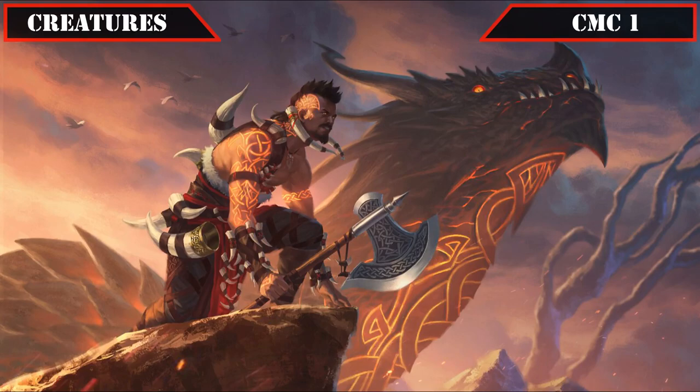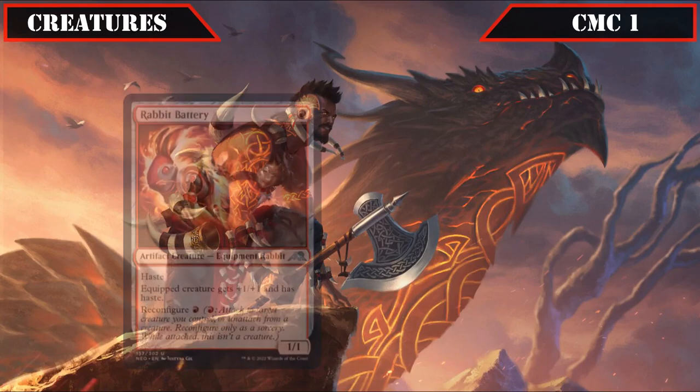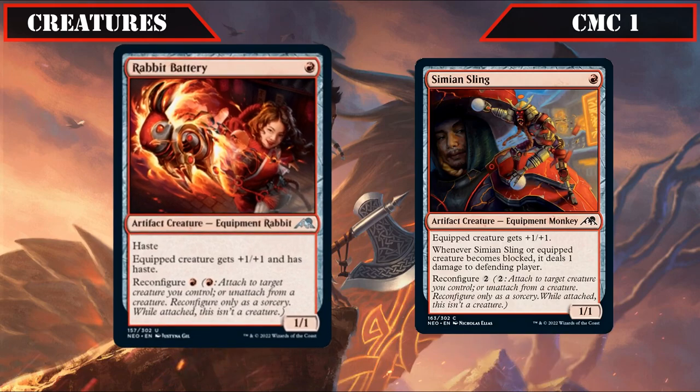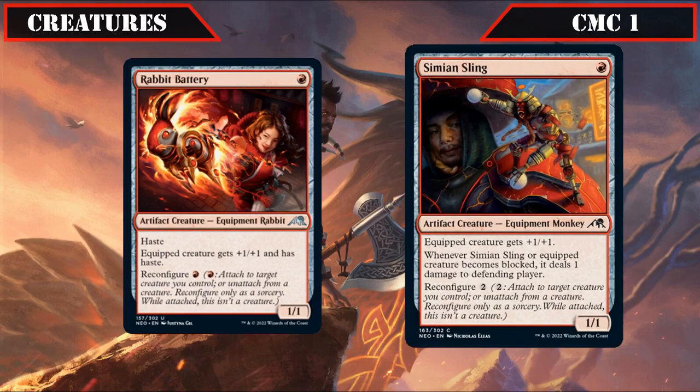Starting off in the CMC 1 slot we have a pair of reconfigure creatures with Rabbit Battery and Simian Sling. Rabbit Battery is a 1/1 with haste and reconfigure for a red that gives the equipped creature +1/+1 and haste, providing a very cheap body to drop early and modify to enable our commander's token creation, which we can later use to cheaply modify our dragons. Simian Sling is another 1/1 with reconfigure 2 that grants +1/+1 and deals 1 damage to the defending player if it or the equipped creature becomes blocked.